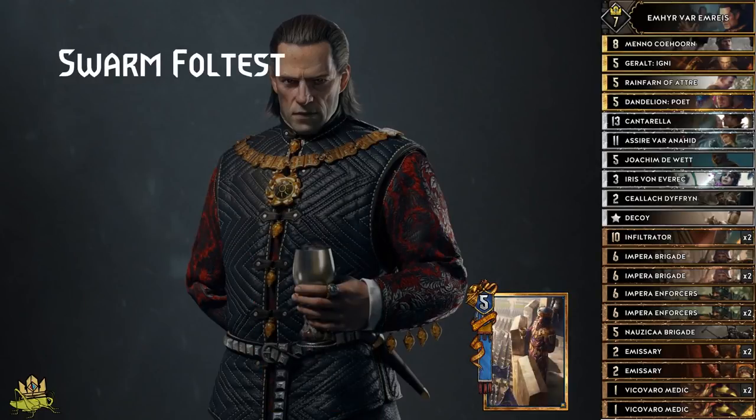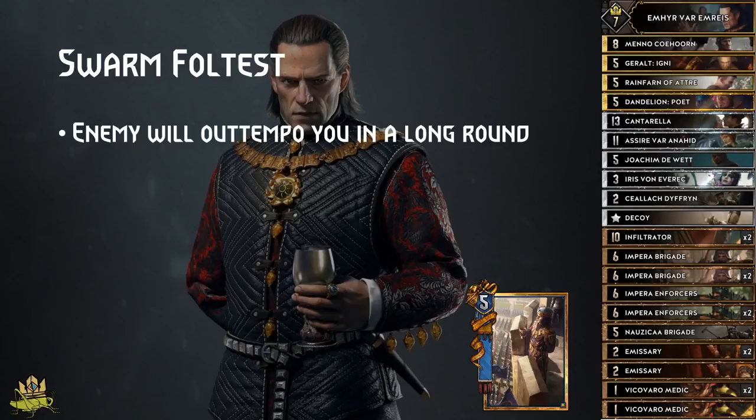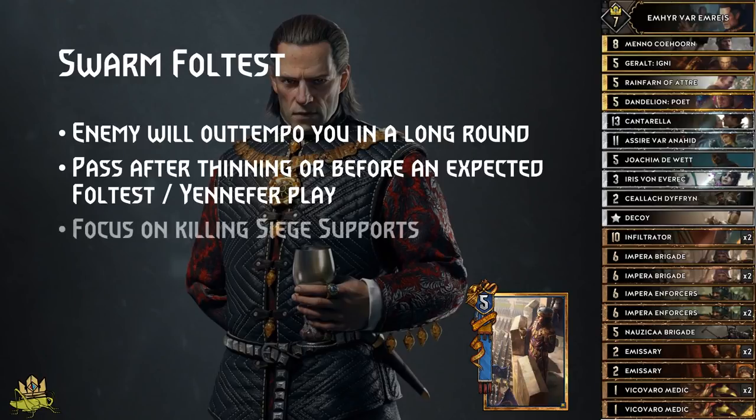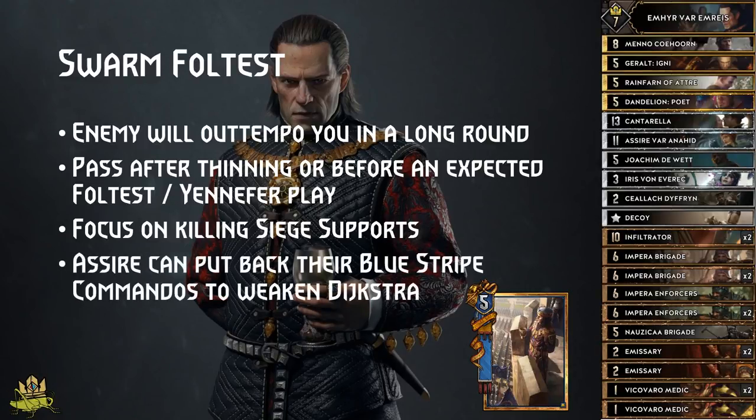Foltest: a long round is good for you and your opponent, but they will out-tempo you in the end, so pass after you thin your bronzes and you feel like Yennefer or Foltest is about to drop. If they play Siege Support, get rid of them ASAP because they will also buff up all your Spies played onto their side of the board. Enforcers can help here, but also Infiltrator in combination with Nausicaa Brigade. Assyra can put back their Bluestripe Commanders to prevent Deckard from creating value.